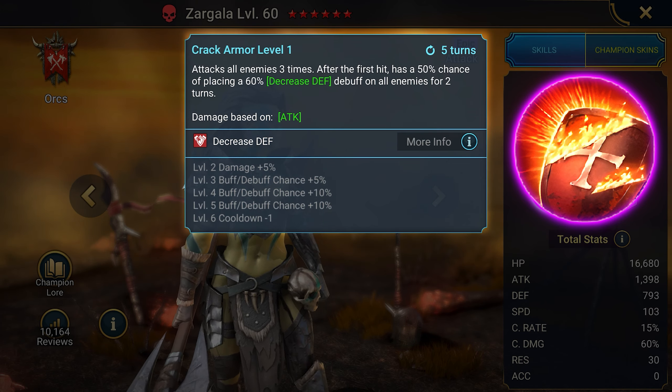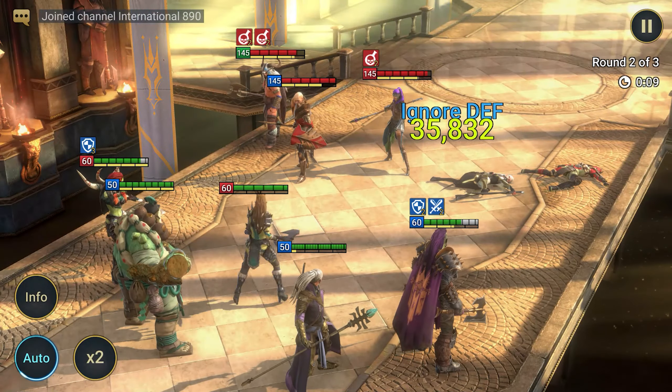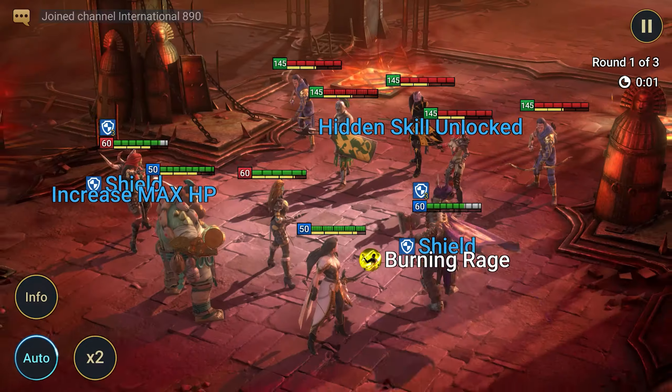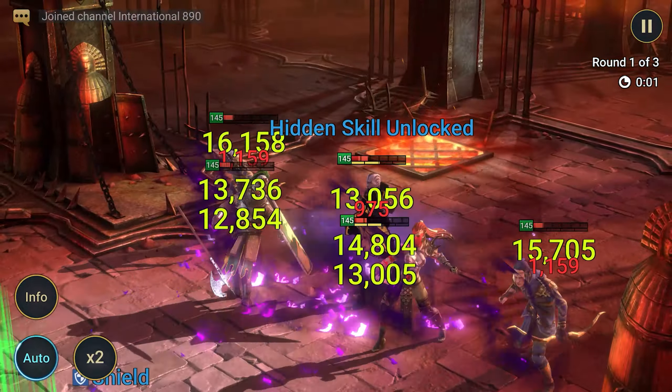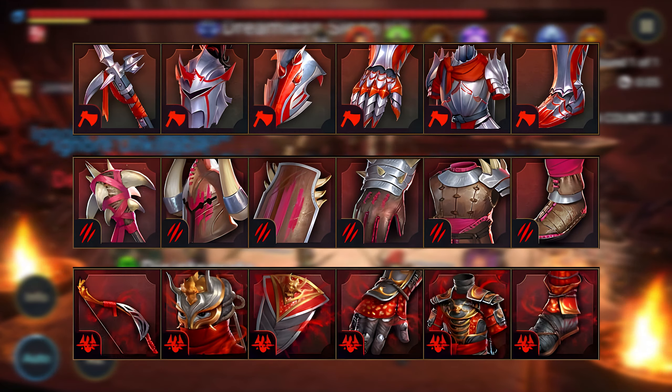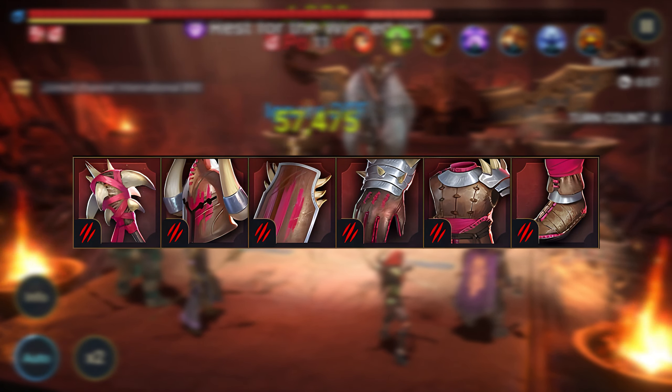Let's look at her skills. First attack: Split Apart — attacks an enemy and applies a weakened debuff. Upgrading this increases the damage. Second attack: Devastate — attacks an enemy; if the target dies, it activates the Crack Armor skill. Upgrading this increases damage and reduces cooldown by two turns. Third ability: Crack Armor — attacks all enemies three times. After the first hit, applies a decreased defense debuff on the enemy. Upgrading increases damage, debuff chance, and reduces cooldown by one turn. Her aura increases allies' accuracy by 40.